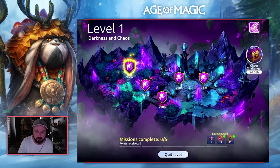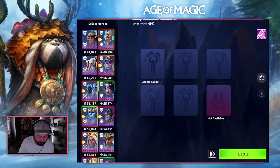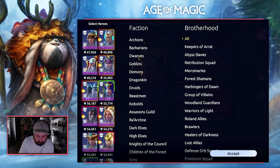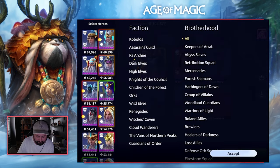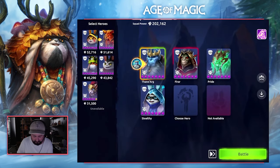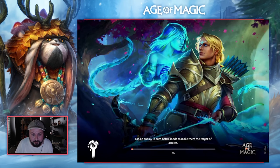Moving into mission number 1, it is one wave. We are going for a Thane Arg leader with a Fierer support — Dragonkin. We want the Fierer, and we're going for the Wombo combo: Children of the Forest, Cried and Stealthy. We're looking for an AoE hit here, and then the support from the Stealthy to come through and kill everyone.